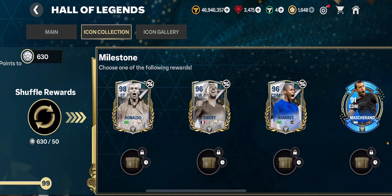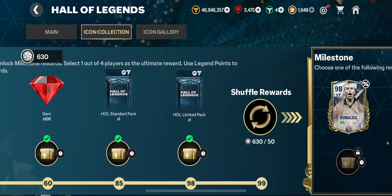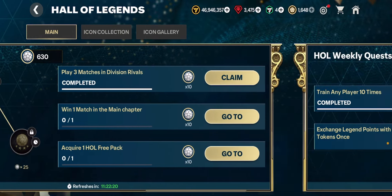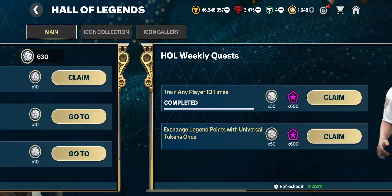On day one, most of us were able to get that icon player already, and you're also going to be able to get one of the newer icons for free straight away. In this video I'm going to tell you how you can get loads of Hall of Legends points — not only from quest sections, but there's also another way to get 600 extra legend points as well.